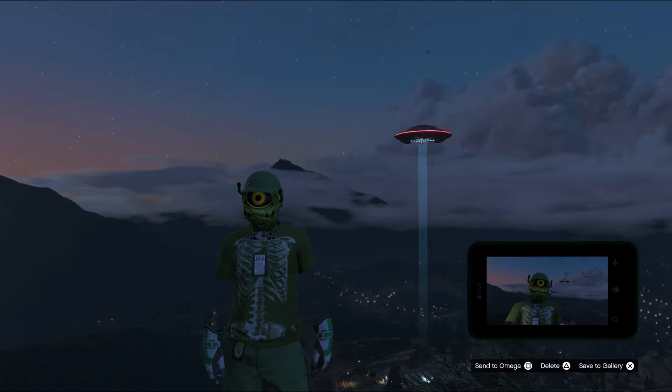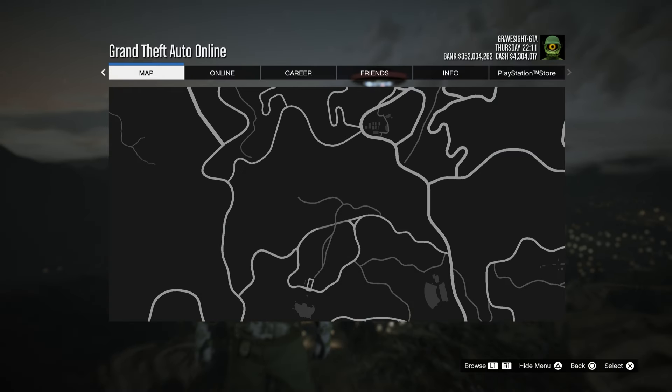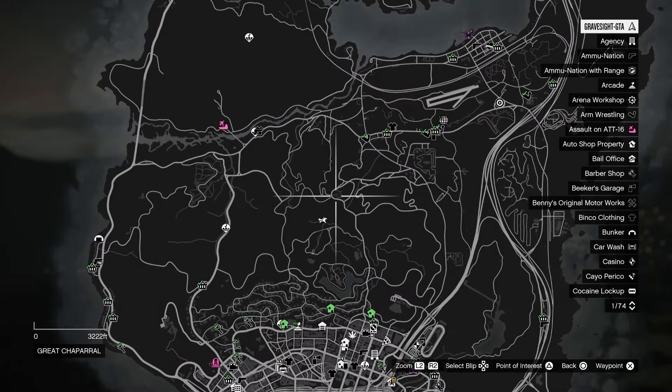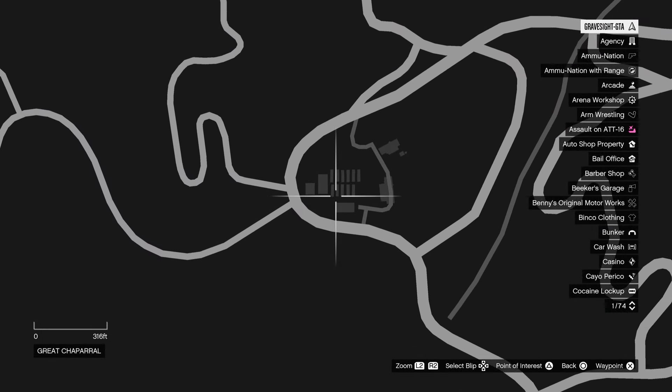All right, here we go. We got the 11th UFO sighting right here. We can go ahead and snap the picture, send that off to Omega. We're going to be getting some cash, going to get some RP. And if we take pictures of all the UFOs, there's a location right here — we're literally in the middle of the map. So we're at this barn.